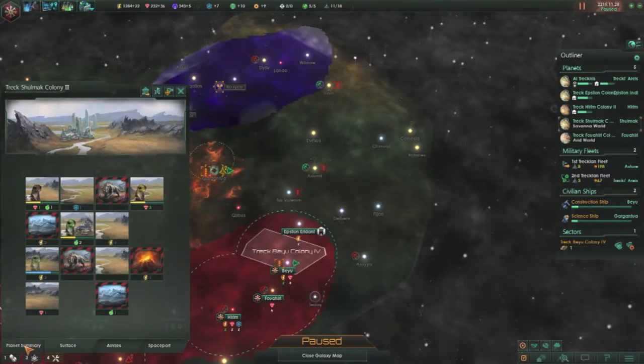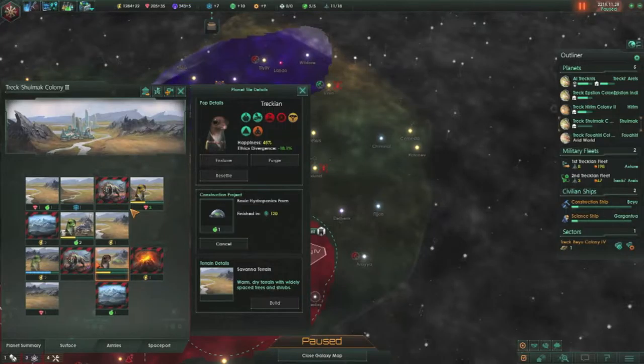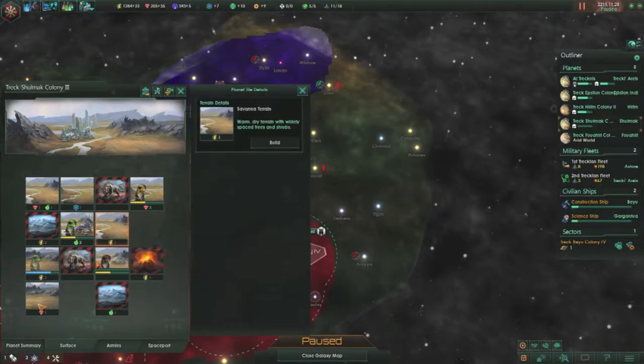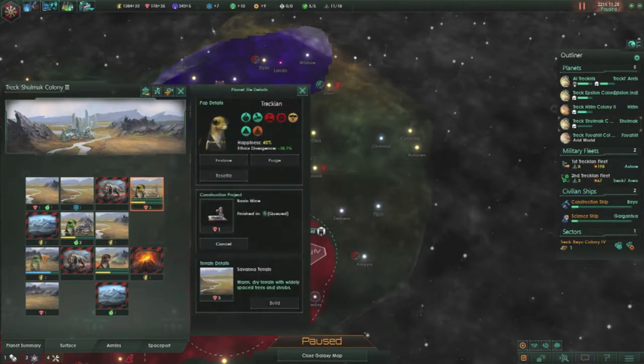We were checking out how our planets were doing. Let's see on food — we're low on food, so you should move here. Build a hydroponics farm. We'll build a mining facility here and an energy facility here.